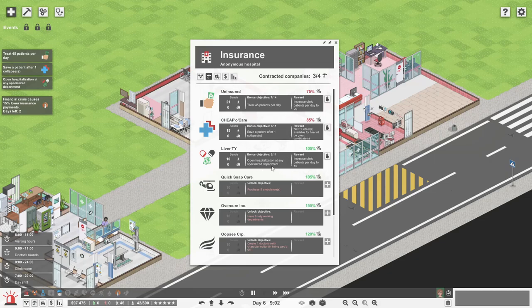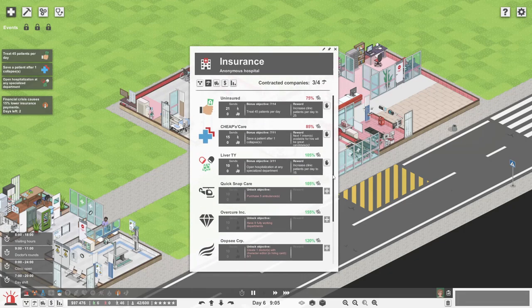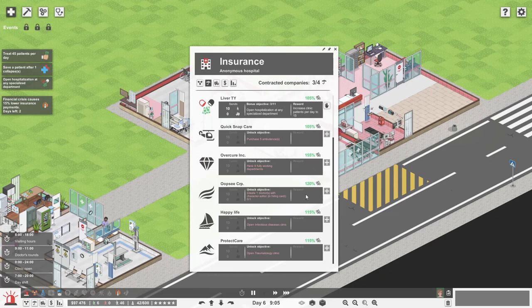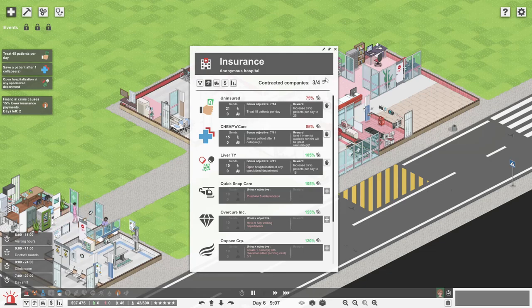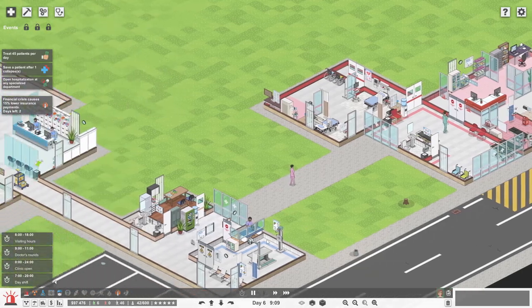And then the classic next insurance objective is to open specialized departments. We're going to be doing a lot of specialized departments because this is our mega hospital. So that's working, great. Over here we've got the radiology department working - great. Pharmacy, awesome. Doctor's offices.